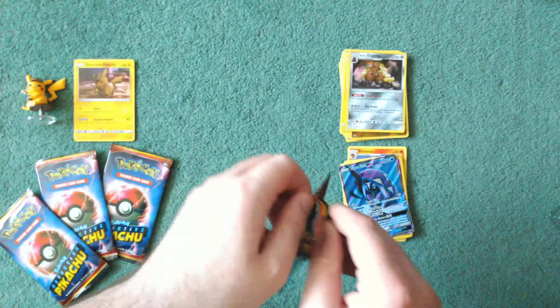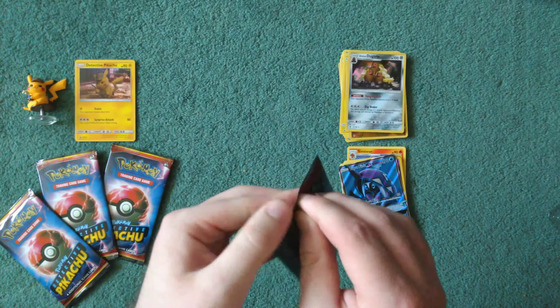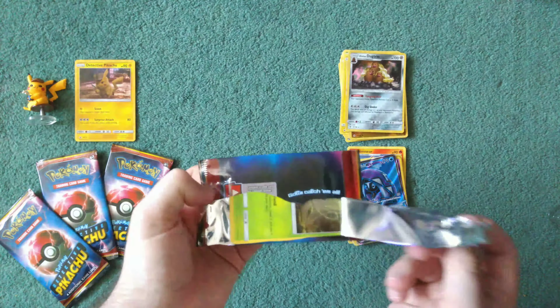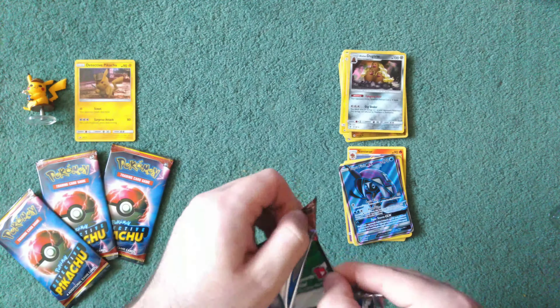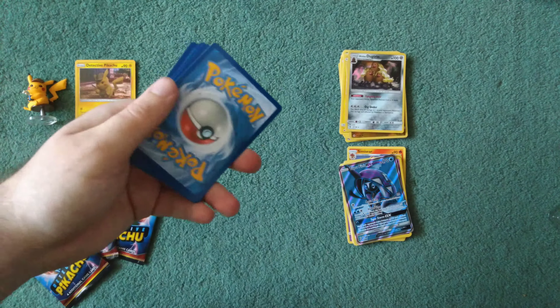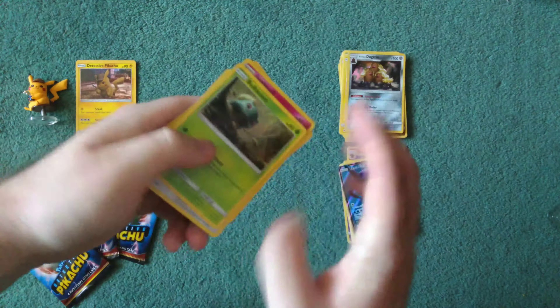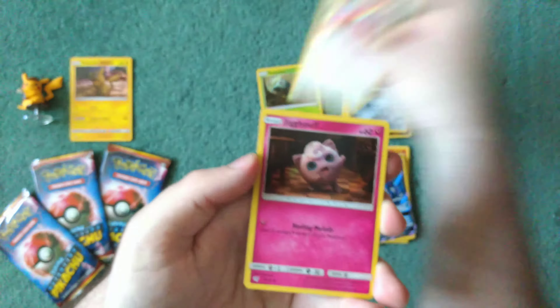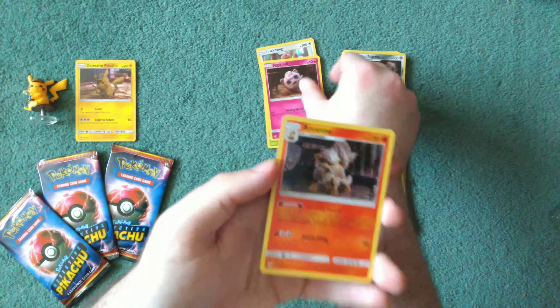Now Detective Pikachu. There was no card trick to this from what I remember — there were only four cards in a pack, the pack size was only 18. All of the cards were white and green because they're all holos, and we're only looking for two cards. Bulbasaur, Lickitung, Gengar, and Arcanine.